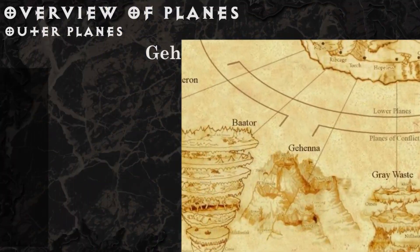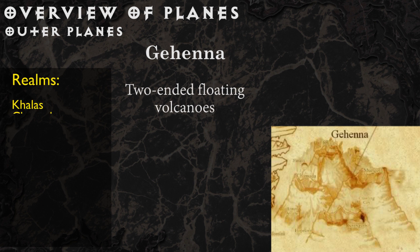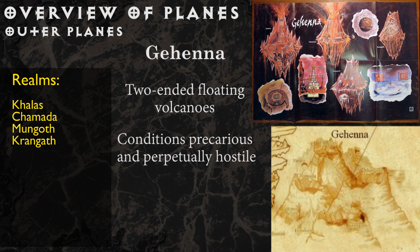Gehenna features volcanoes peaking both at top and bottom, floating in a void, as what constitutes a landscape in this plane. Choking gases fill the air, and petitioners must cling to mountainsides or fall into oblivion. No one here understands the concept of charity or doing something for nothing.